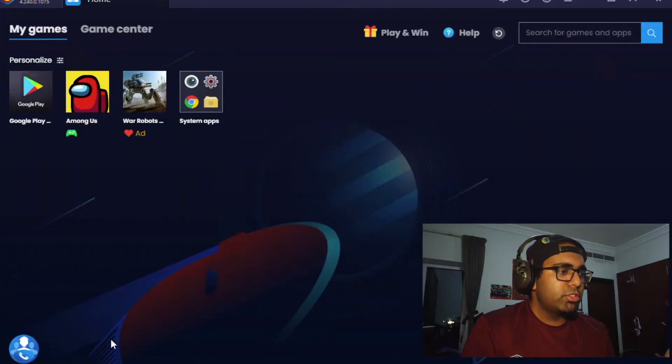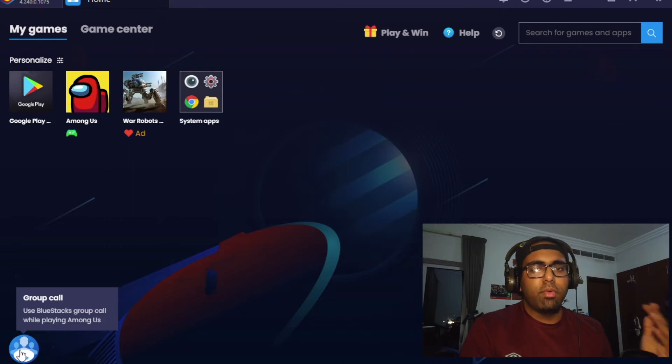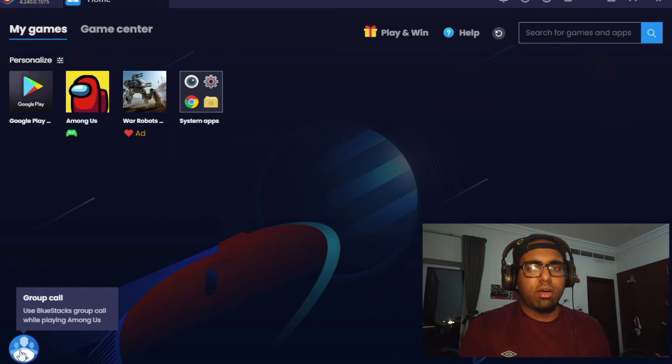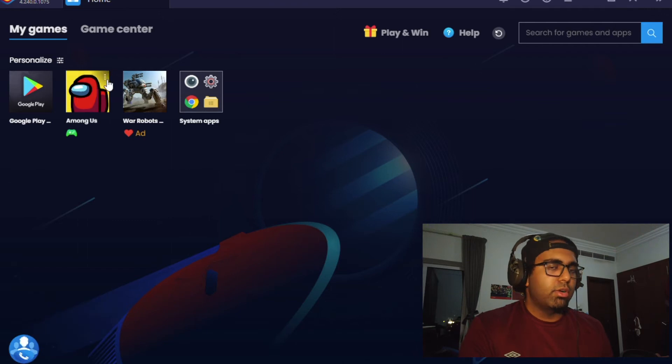There's also a great feature — if you see over here, they have something called Group Call. So if you and your friends all play through BlueStacks, you don't need another app like Zoom, Google Hangout, or Discord running in the background to chat with your teammates. BlueStacks has integrated a group call so you can speak straight from the emulator itself, which is convenient. Not many of my friends play on BlueStacks so we stick with Discord, Google Meet, or Zoom, but it's a feature worth checking out.